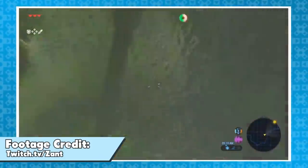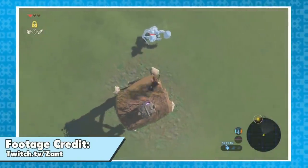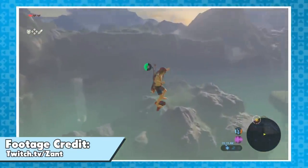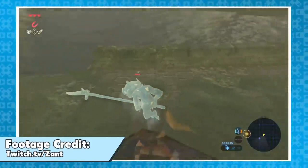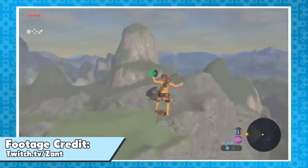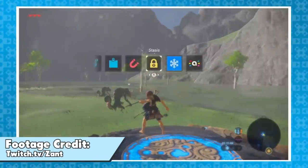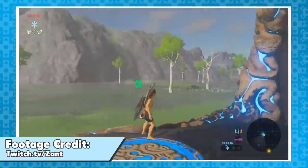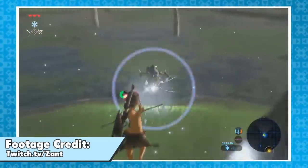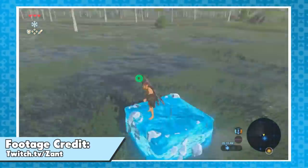Whenever you pull out your bow mid-air, you enter bullet time mode where time is slowed down — so you can aim your shots and get footage for that trickshot montage you're building. When exiting bullet time, things return to normal. However, it was discovered back in the latter part of 2018 that certain interactions aren't properly slowed down by bullet time. One of those interactions is Link bouncing off of a ragdolling enemy with a shield. When you perform the shield bounce in bullet time and then return to normal time, you'll be going about 20 times faster than you should be, because the game just doesn't calculate that properly.